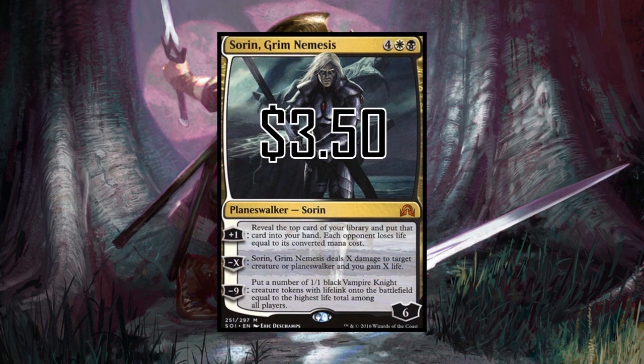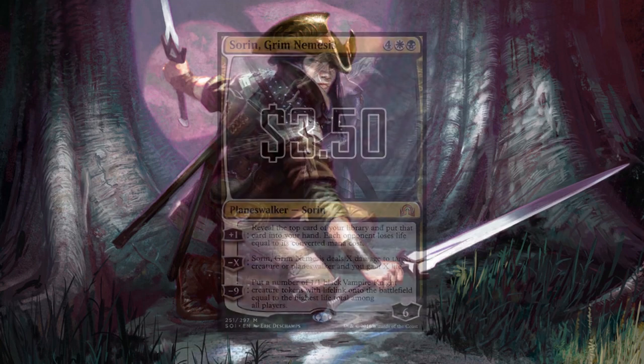Of all the Sorins, this one is the best for commander. It's a little expensive at four white black, but the abilities are great — I particularly like the plus one to draw a card and drain all opponents. I'm attracted to cards that drain each opponent at the table; with four other players you get a lot of value. The ultimate is amazing but hard to reach, and planeswalkers are vulnerable at a big table, but it replaces itself pretty easily.